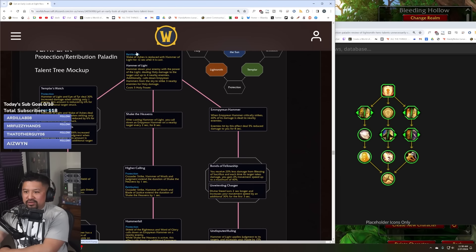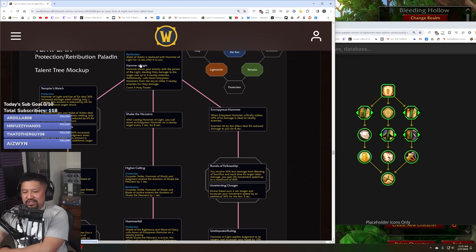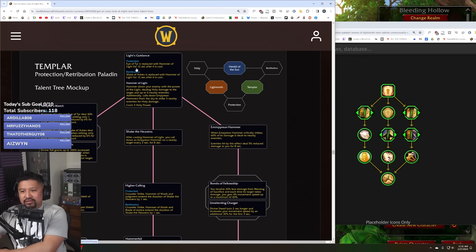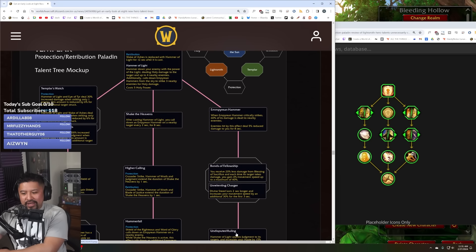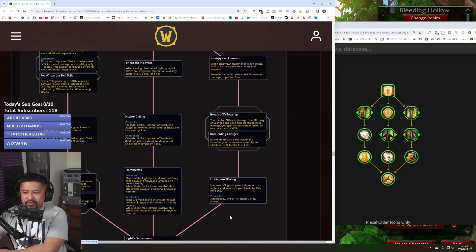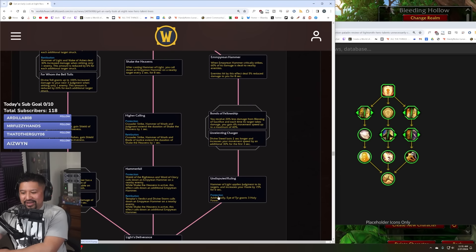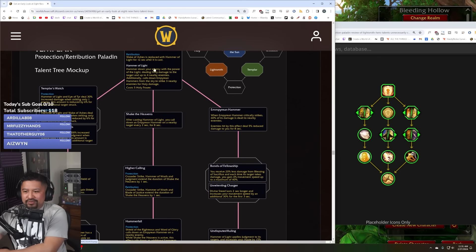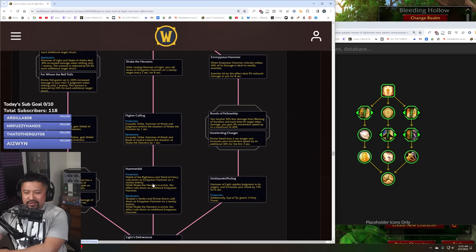One negative point for Templar: at level 71 this thing sucks really bad. I want Lightsmith at 71, then at 72-73-74 go straight for Undisputed Ruling, because that makes Hammer of Light actually usable. I almost feel like by default the three-holy-power return from Eye of Tier should just be built in right away — don't delay that quality of life perk. Give it to us right away and add something else that's cool.